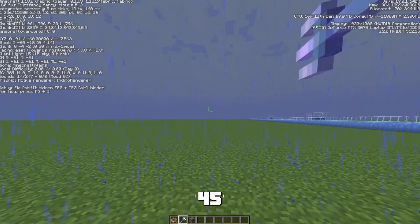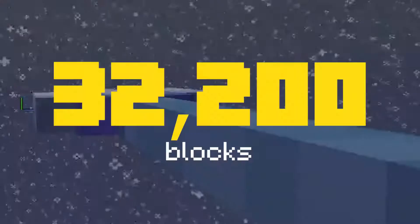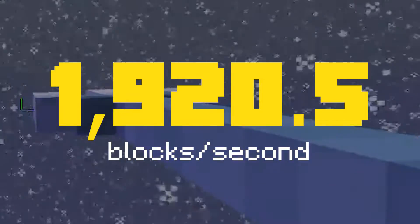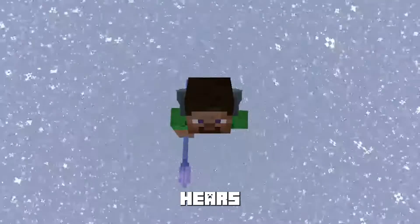Whilst on the ground, pointing your trident at a 45 degree angle and using your elytra to glide will allow you to travel a total distance of around 32,200 blocks at an average speed of 1920.5 blocks per second, which is 5.6 times the speed of sound — but it's still not quite as fast as your mum when she hears the ice cream van.